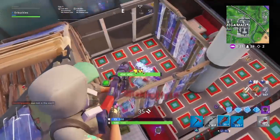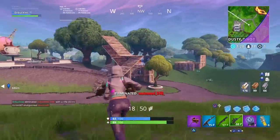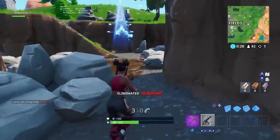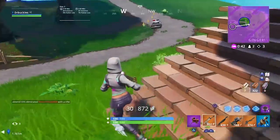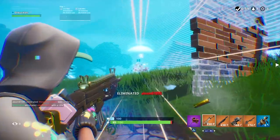Hello and welcome back to another Fortnite guide here on GamesRadar. Today we're looking at another one of the 14 days of summer challenges, which is launch fireworks along the riverbank. You'll need to activate three of these to complete the challenge, but here's the locations of all six, just in case you need them.